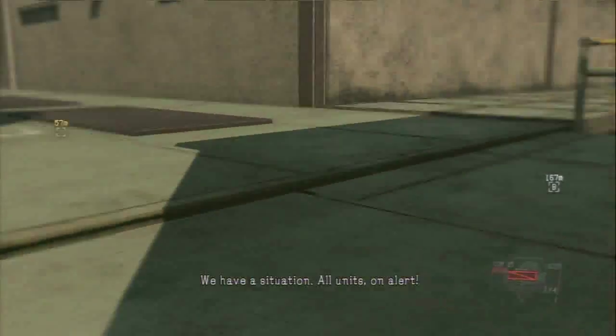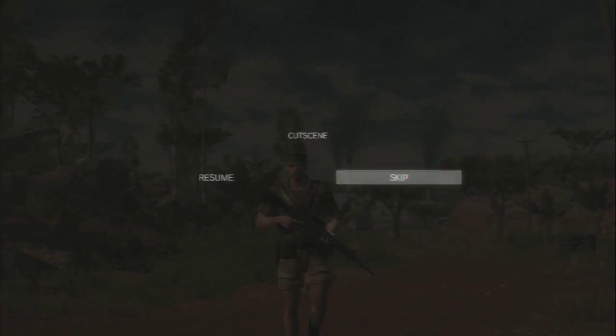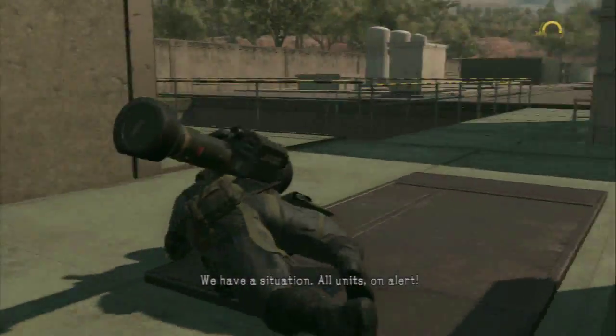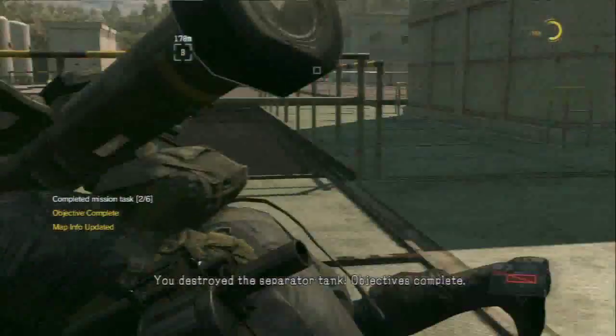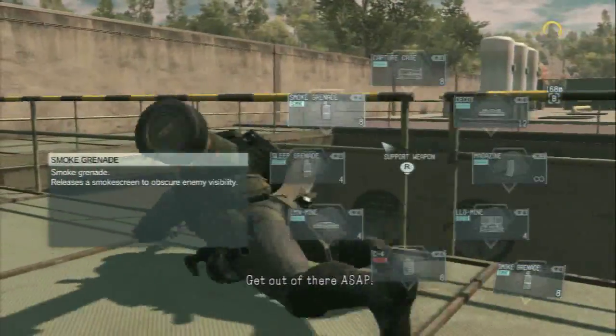Skip the cutscene with the select button, and then it's just a case of getting out of the base and watching for any soldiers searching for you in the hills. There's an alert mode. I just like to stick to this left-hand wall and go out the way I came in. Just crawl the whole time, don't take any risks. I know it adds extra time and it's slower, but I'd rather go a bit slower and get the mission done.